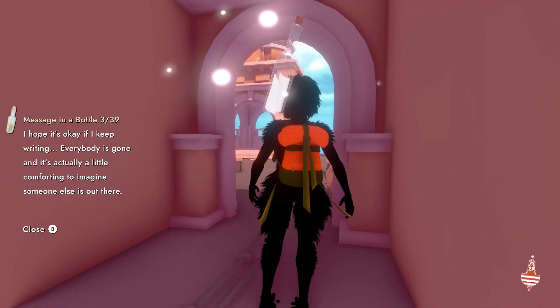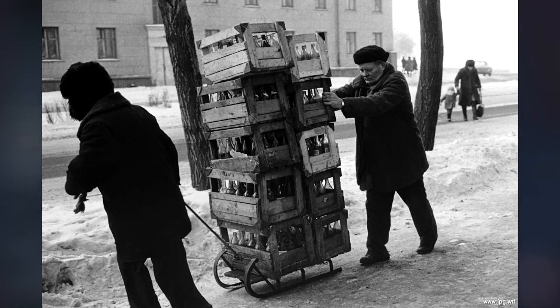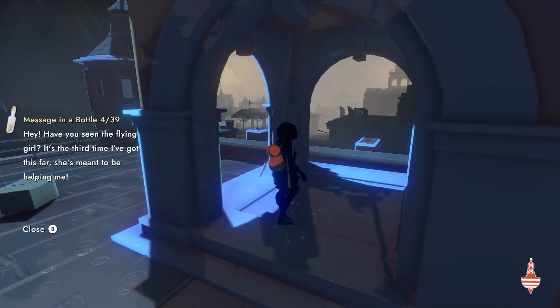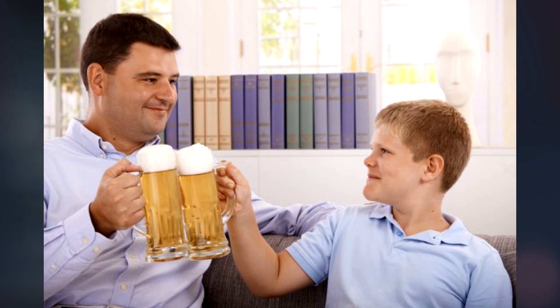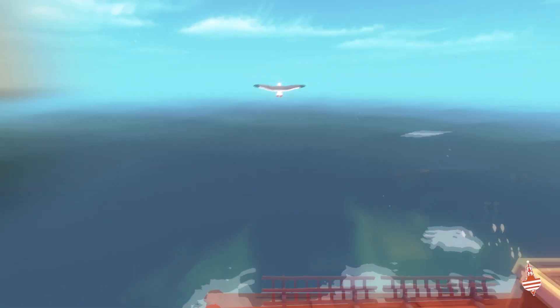Here you've got bottles to collect and seagulls to shoo away. This one probably goes to a receiving point – will need some cash to buy more beer for the father. And we definitely don't need bird droppings in the study city.